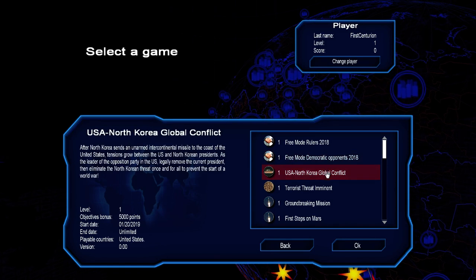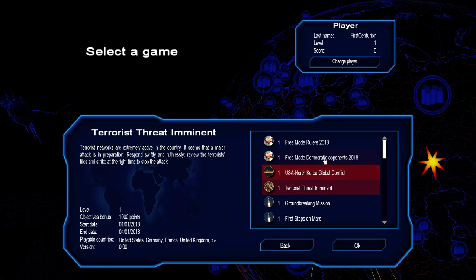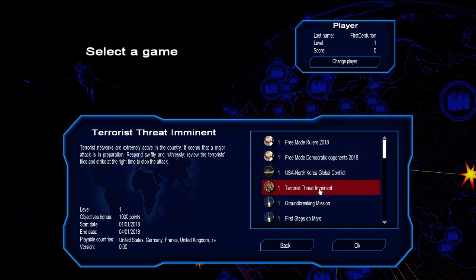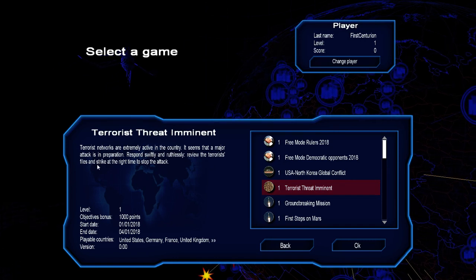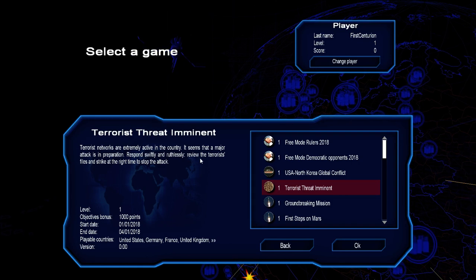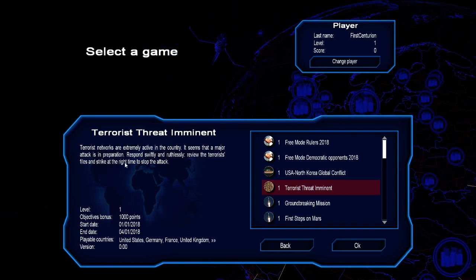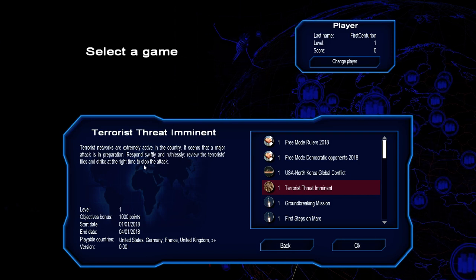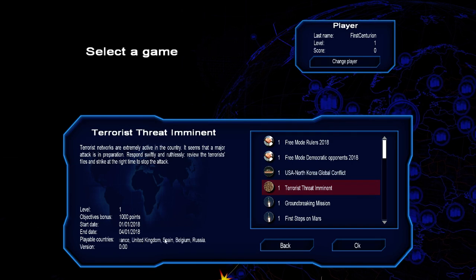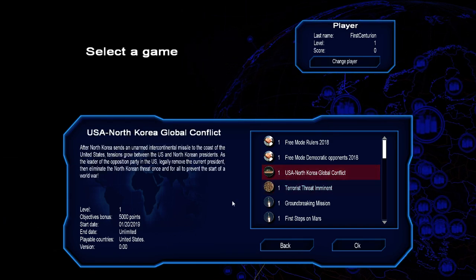I want to see what is possibly new for Geopolitical Simulator 4 in the 2018 add-on. I don't think I've seen this one before — terrorist networks are extremely active in the country, a major attack is in preparation. Respond swiftly and ruthlessly, review the terrorist files, and strike at the right time to stop the attack. You can play as England, Germany, France, United Kingdom, Spain, Belgium, or Russia.